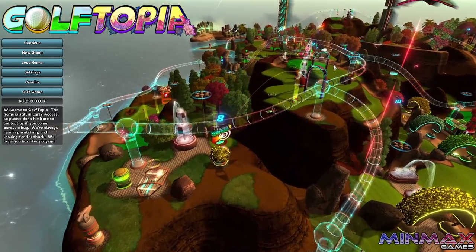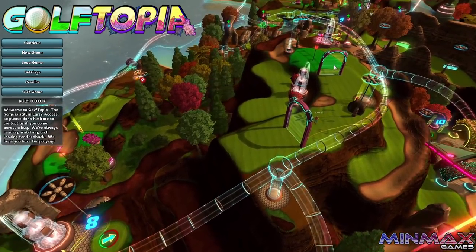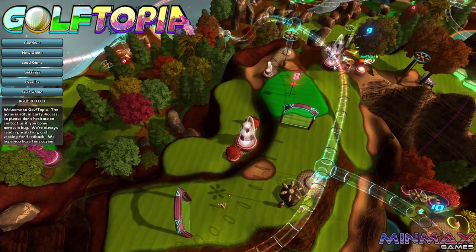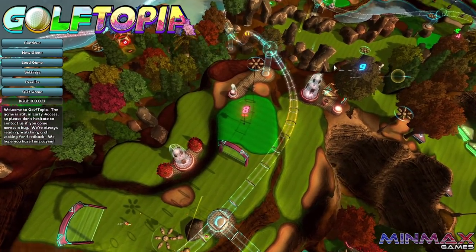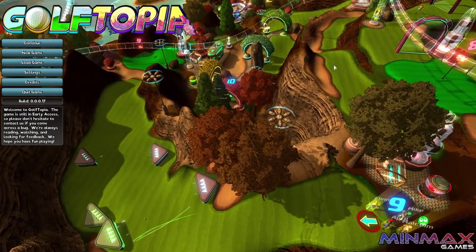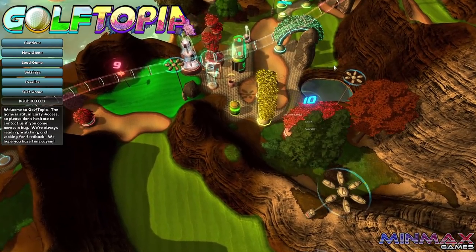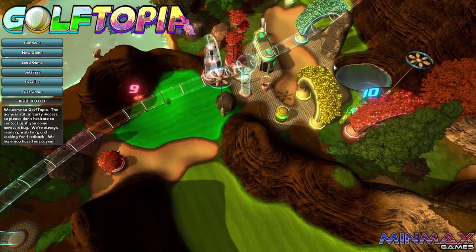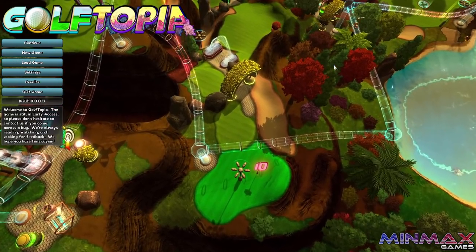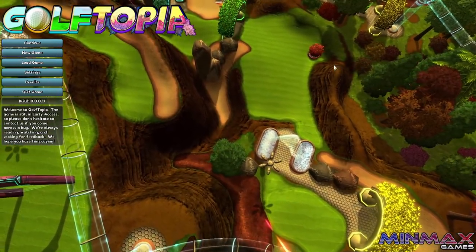It's all set in the future, so there's a great big futuristic clubhouse. Lots of things are brightly lit with exciting neon things like they would be in the future. And there's no golf buggies - that's very old-fashioned. In Golftopia we travel by Futurama-style vacuum tube things, which just looks marvellous. And of course there are evil weeds that we need to kill with gun turrets.